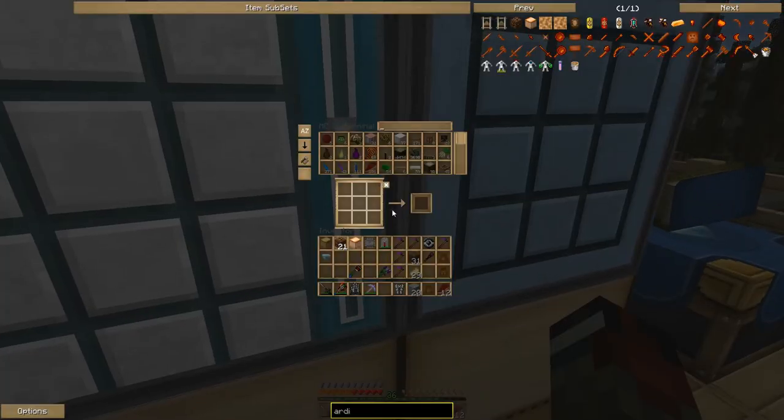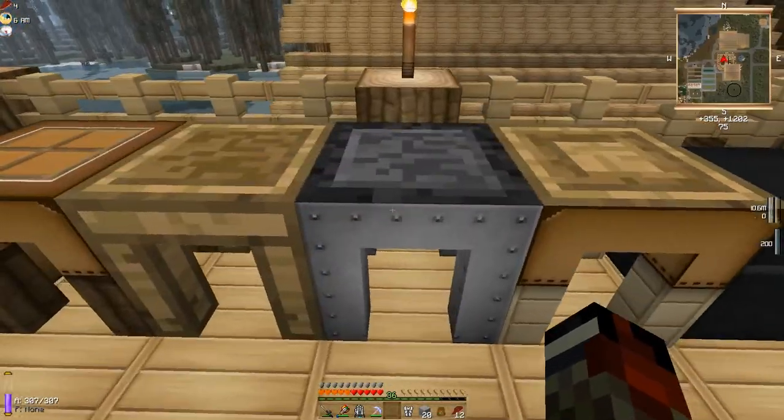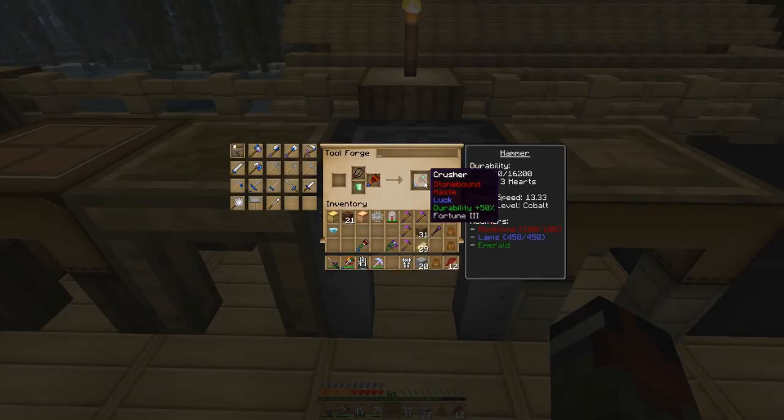And I am going to put an emerald on there. I haven't done any testing on this, but as I understand it, because it will have a higher durability, the loss of durability will be greater when it's at longer durability, which will increase the mining speed more so.